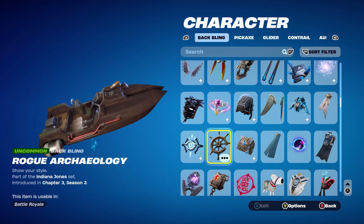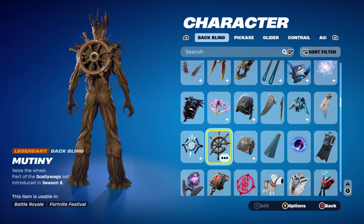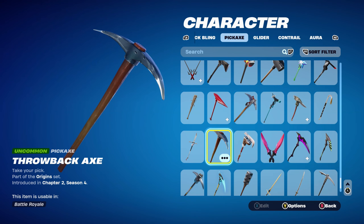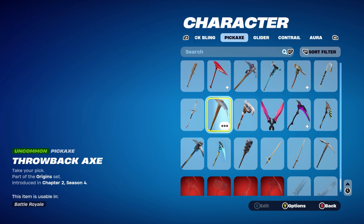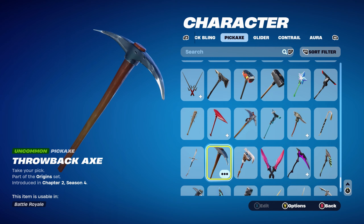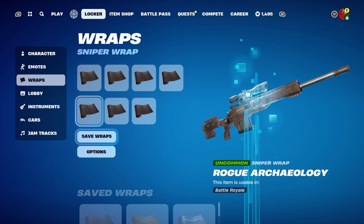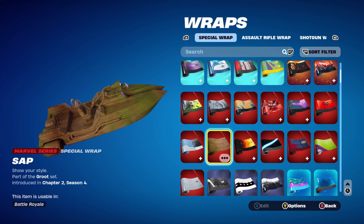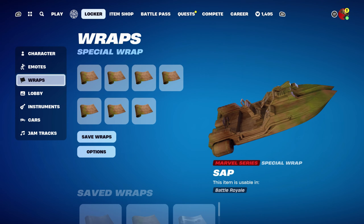For the second combo, the back bling is Mutiny, part of the Scallywag set from Chapter 1 Season 8 — it works very nicely with the default style for the brown theme. The pickaxe is the Throwback Axe, part of the Origins set from Chapter 2 Season 4 — this is basically the default Chapter 1 pickaxe and you could claim it for free. Alternatives include the Walker Club, Steve's Bat, Simple Sledge, or Tech Axe. The weapon wrap is Sap, Groot's own weapon wrap, part of the Groot set from Chapter 2 Season 4.